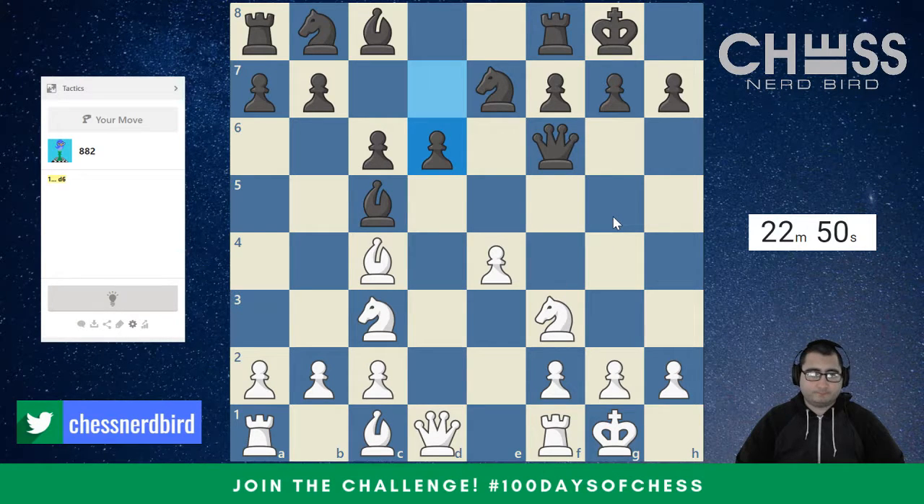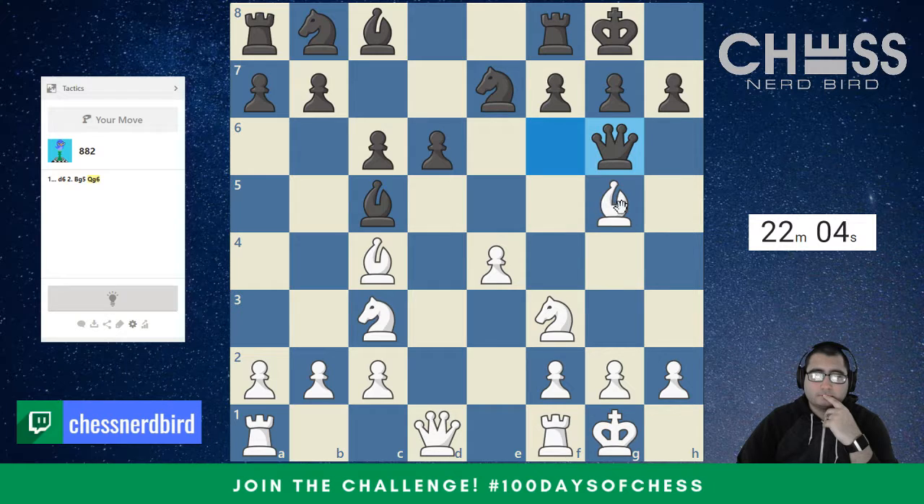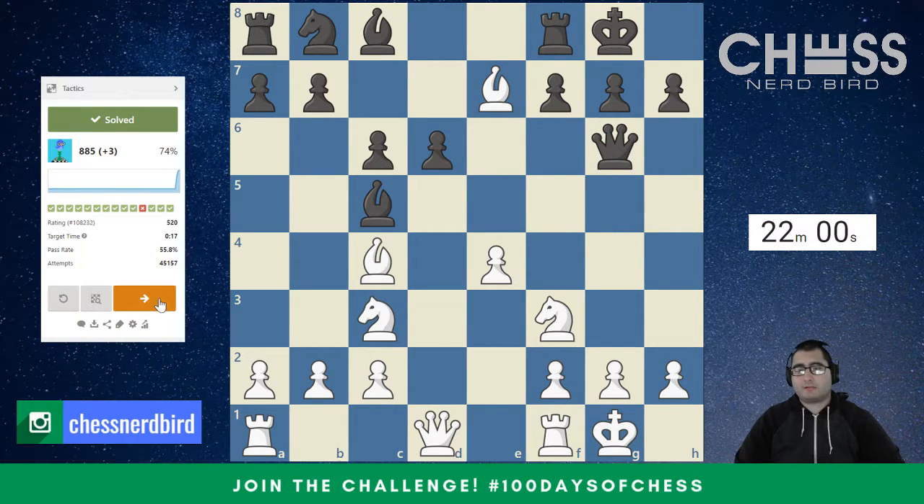Bishop G5, and the queen cannot guard that knight any longer. E5 looks good — looks like we're gonna win the knight there. Just seeing if there are any other moves. I don't think so. Bishop E5 just looks strong. And we just get a free piece.